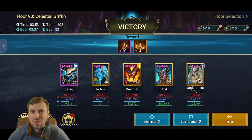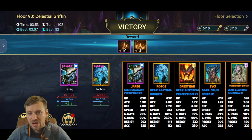Ultimate Galek — I would not use him, he is absolutely trash for Floor 90. Maybe Floor 30 or 60, but even then I'm not a fan. The core champions are Jarreg, Seal, Under Priest, and Brogni. You could substitute a different Ally Protection champion for Jarreg but he is pretty amazing and unique for this.